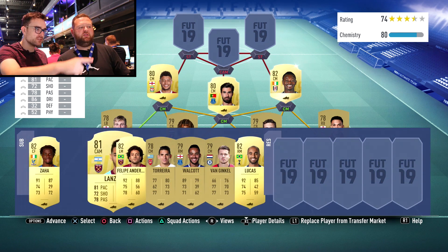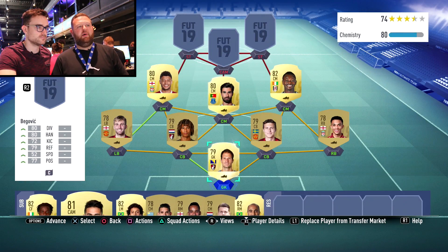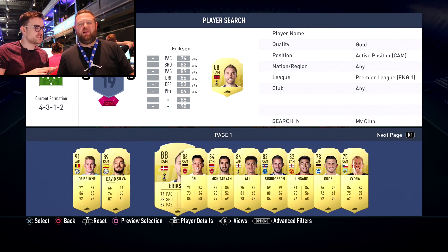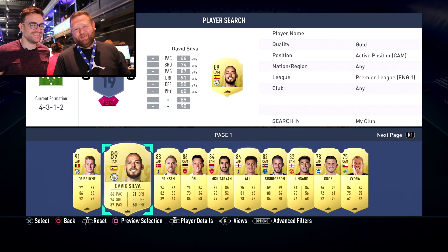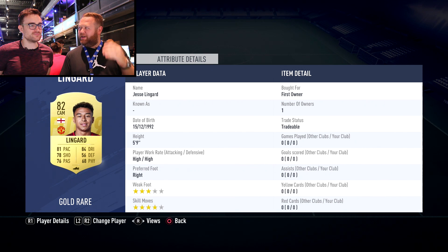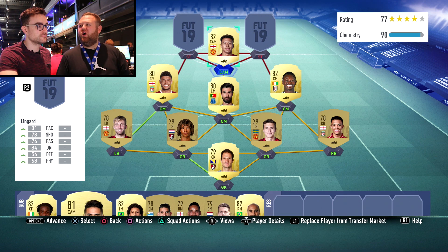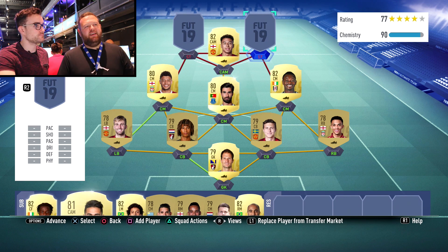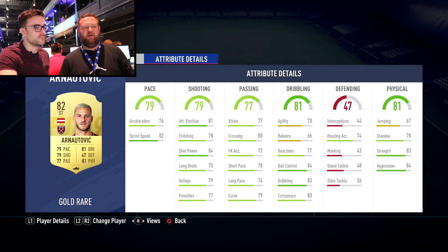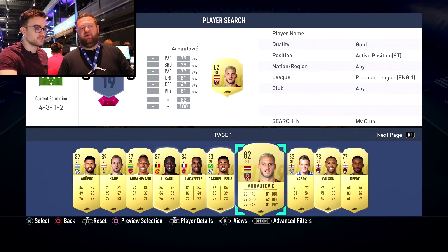Moving up to the CAM — I've got Lanzini on the bench. He's always been pretty good: four-star skill moves, but quite small. I've gone for someone a little bit more popular though. We're splashing a bit on some popular players further up the pitch — we went with Christian Eriksen, actually. Then for the CAM: Jesse Lingard, because there's a lot of hype around him. Four-star skill moves, 5'9", 87 stamina — he's going to last all game. Good ball control, good dribbling. I think he's going to work in that position for me.